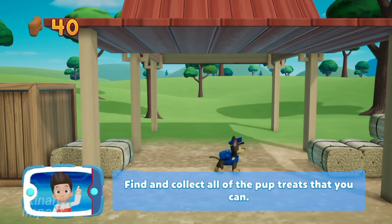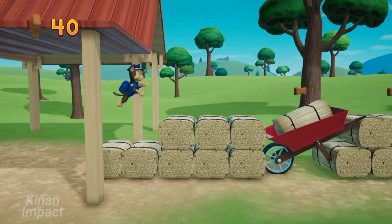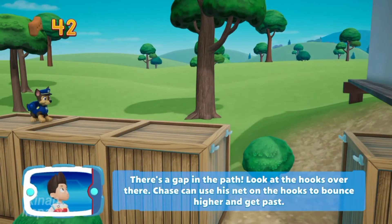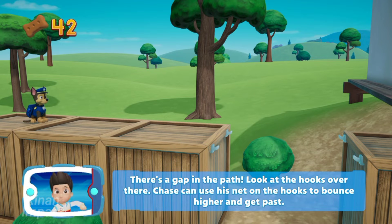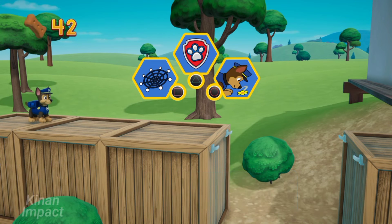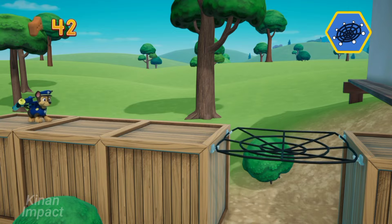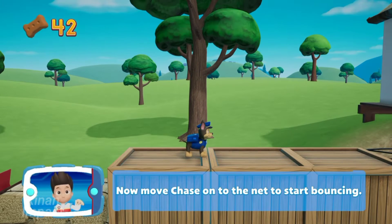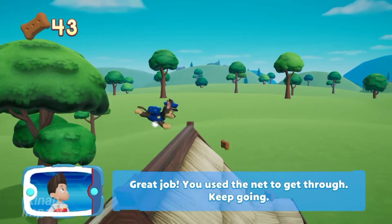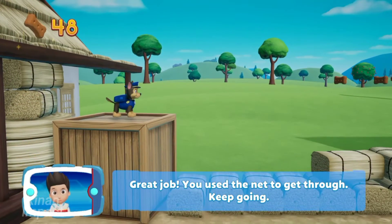Find and collect all the pup treats that you can! Now move the net — press the square button! Now move Chase onto the net to start bouncing! Pawsome! Now hooray — you used the net to get through! Keep going!